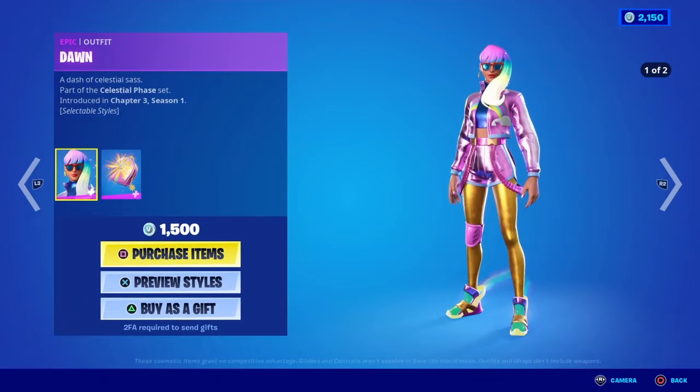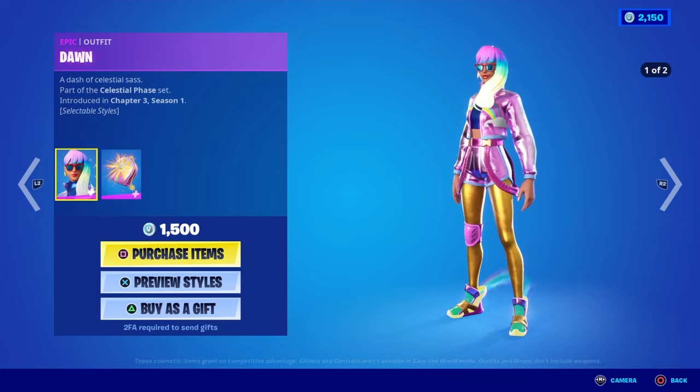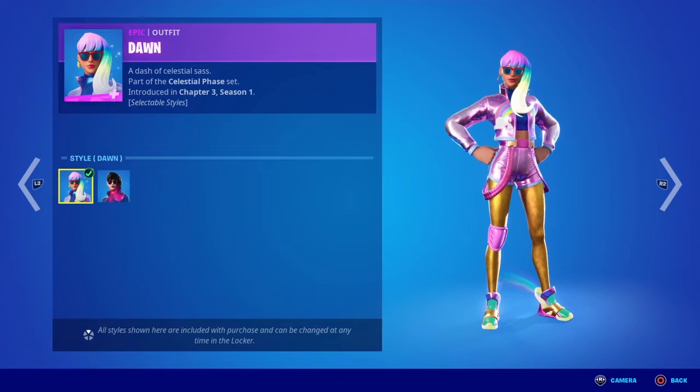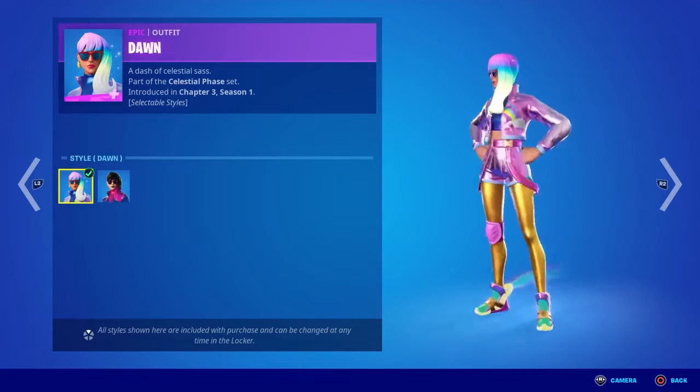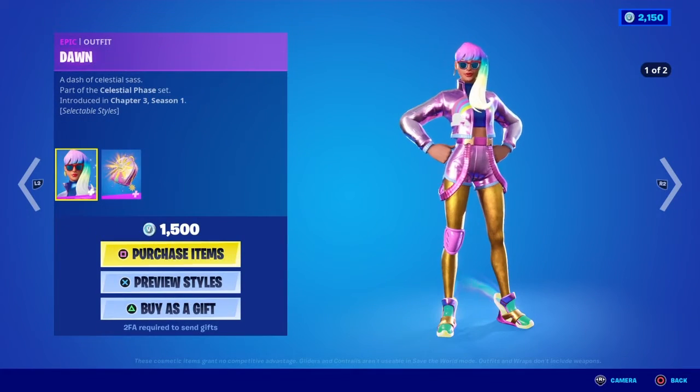They brought a new outfit called Dawn. I don't know if it's a reference to the Dawn of the New Year or something like that. But here are the two styles — this is the Dawn version and the Eclipse version. This is a new outfit for 1500 V-Bucks.